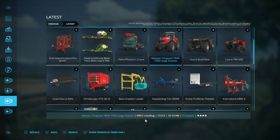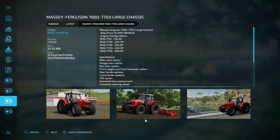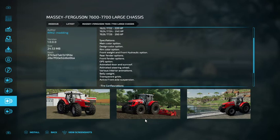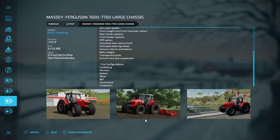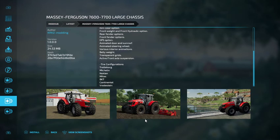We have the Massey Ferguson 7600 to 7700 large chassis, priced from $151,000 to $165,000. Engine configurations: 190, 200, 220, 240, and 260 horsepower. Specifications include main color, design color, rim color, front weight and front hydraulic, rear and front fender options, GPS option, animated door and sunroof, animated steering wheel, various interior animations, belly weight, transparent grids, and active front axle suspension. Tire configurations: Trelleborg, Michelin, Nokian, Midas, BKT, Continental, and Redestine.